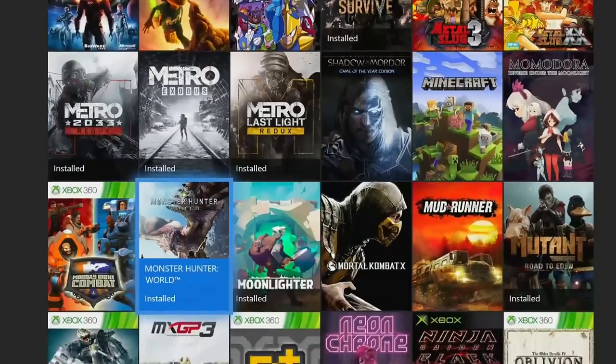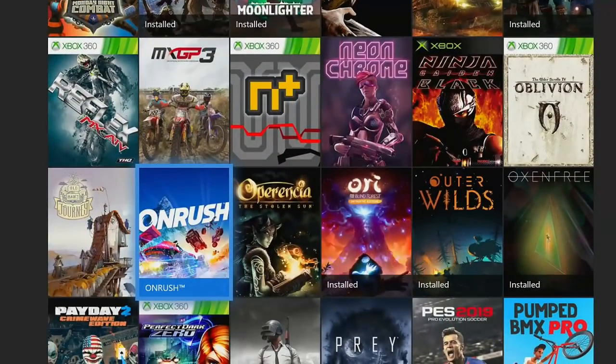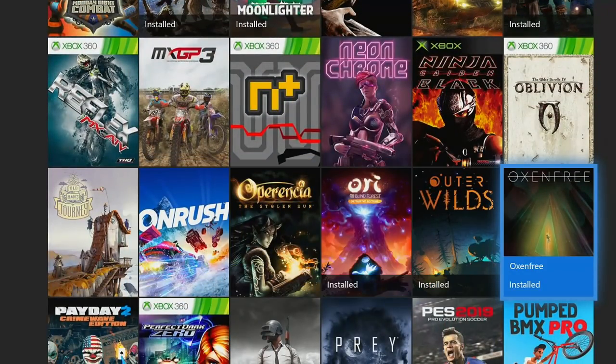Then going into the O's, we have Oxenfree. You do need to play the game a total of three times, but each playthrough is only around three to three and a half hours, so you can beat the game in around nine or ten hours. It is actually a really great game, and you can get 950 in only two playthroughs. So if you're looking to maximize your time, Oxenfree is actually a pretty good game to start with.